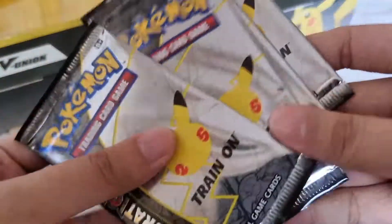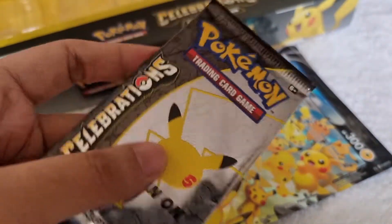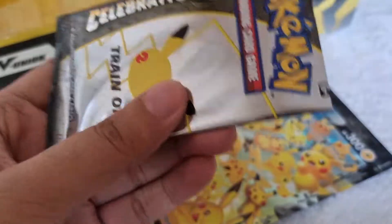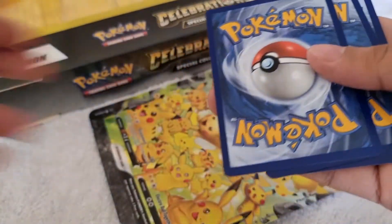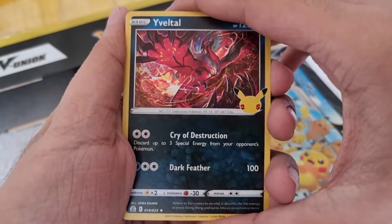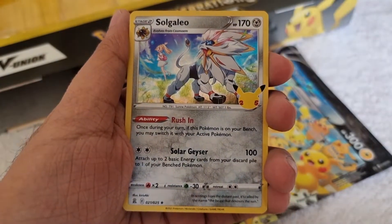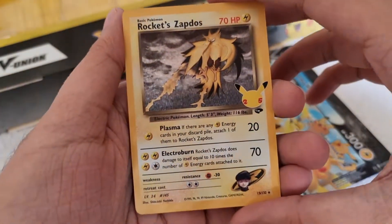Now let's proceed to Celebrations — we got four booster packs to open today. Can we get a first-pack magic out of this first booster pack? For the first Celebrations booster pack we got Eevee, Zekrom, Solgaleo, and a Rocket's Zapdos from the Classic Collection — nice pull!